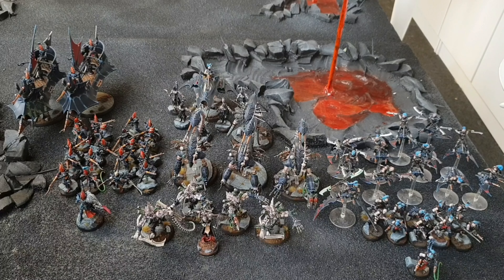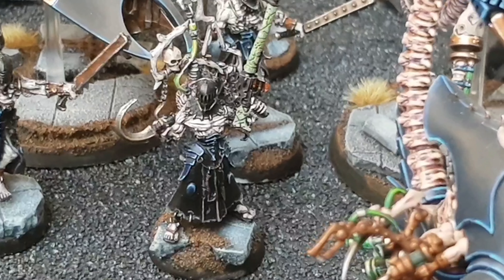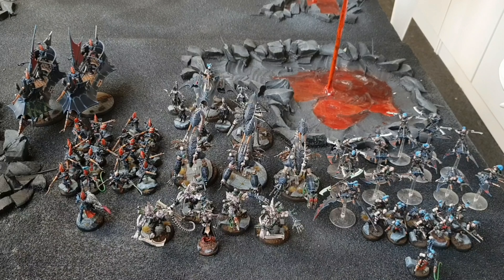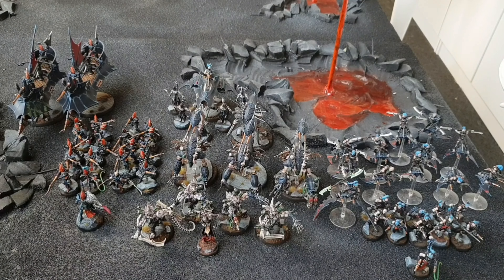Finally, the Prophets of Flesh in the middle are what the army is based around. I've got Urien Rakarth, three Talos, a Chronos, and Racks in a Venom. Urien adds plus one toughness, and the Prophets of Flesh obsession gives a four-plus invulnerable save. Combined with the six-up feel-no-pain and the plus one toughness, they're going to be a very tough nugget to crack. There's a lot to go on with this new Drukhari codex — should be a lot of fun.